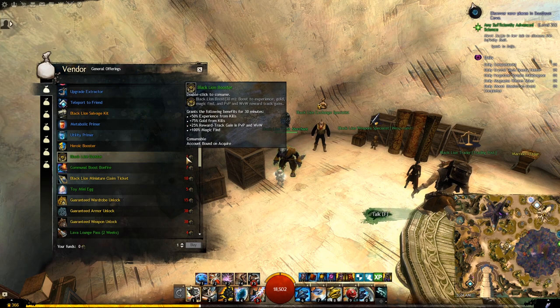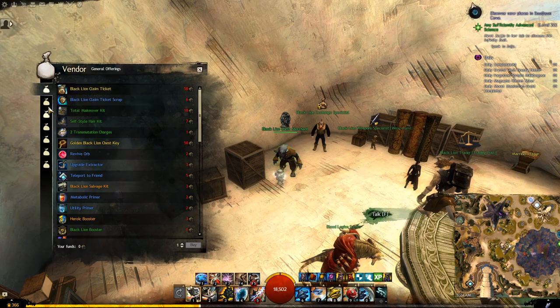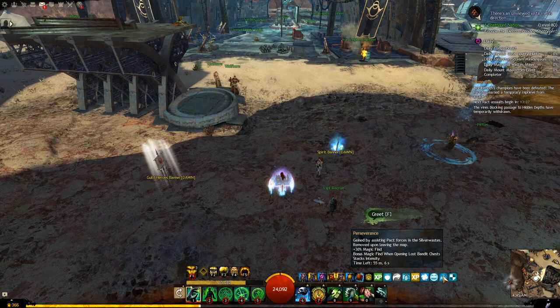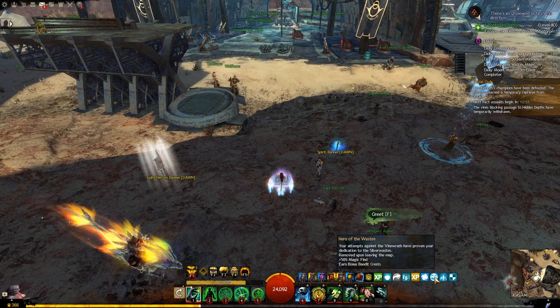Please understand that the black lion statuette is a very valuable currency - you can use it for many valuable items and unique skins. There are also certain extra buffs that you will get only in Silver Wastes when you do events there. Those buffs only apply in Silver Wastes and if you leave the map, you will lose those buffs.